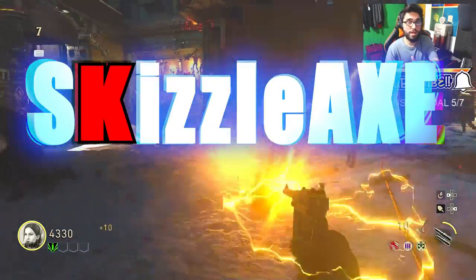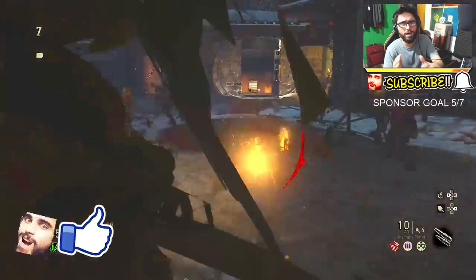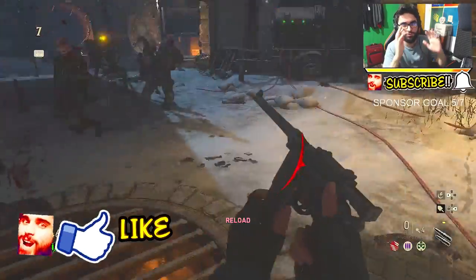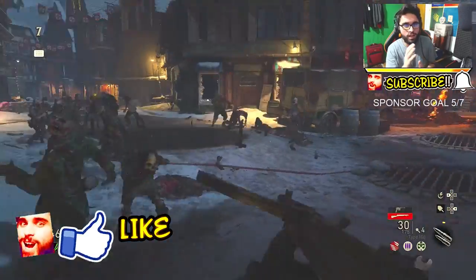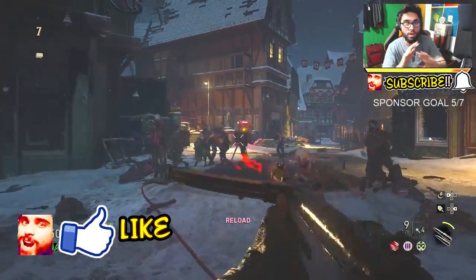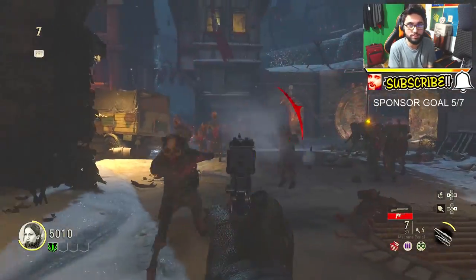What's up guys, it's Kizzle here and welcome back to another video. In this one I'll be showing you guys how to buy Juggernaut in the brand new zombies map called the Final Reich, which is of course part of Call of Duty World War 2 zombies. This is gonna be serving as a guide for the full Call of Duty World War 2 zombies, because in the future we're gonna be getting DLCs and everything like that.